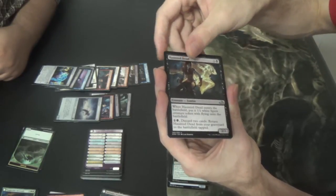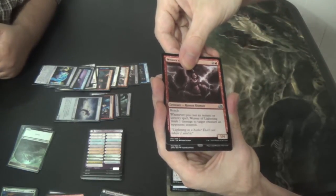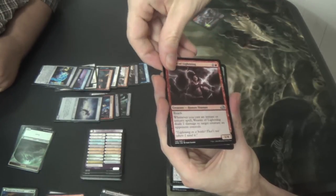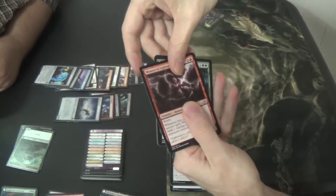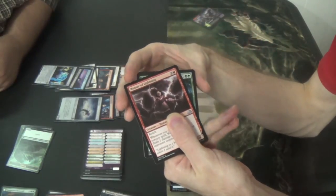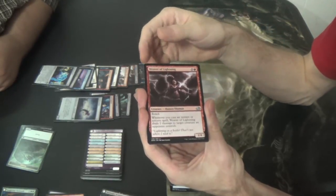Haunted Dead again. Weaver of Lightning — he does not need his lightning in a bottle, good flavor text. One more time — can you get the last one? It's green and not a creature, it costs one green green. Don't you tell me — give me a sec. It is a rare. Eldritch Evolution!